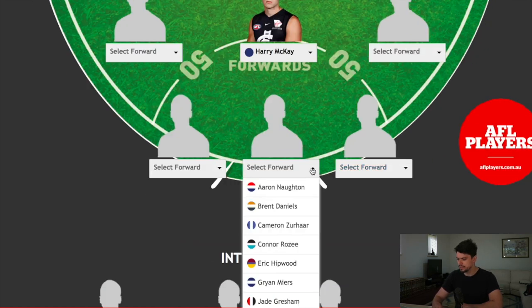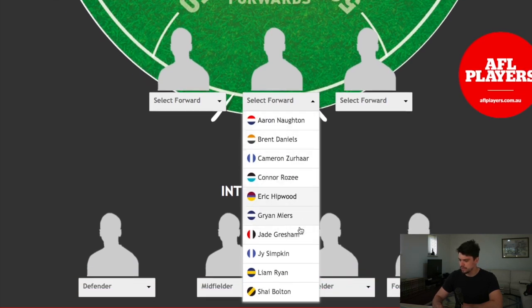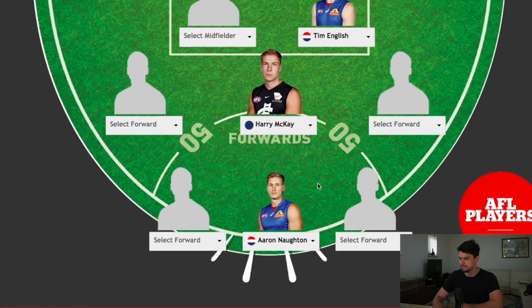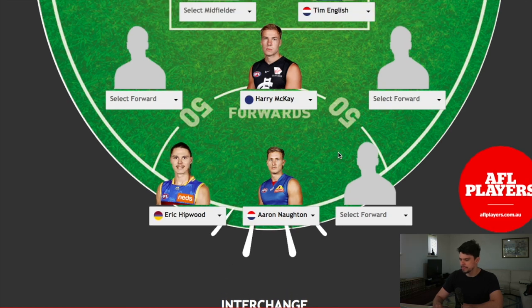Now let's have a look at who else you can pick as another key forward. You've got Hipwood and Norton by the looks — they're probably both going to make my side. I'm going to have Aaron Norton as a key forward; I think he could be an absolutely unreal player one day. And then as a third tall, because he's a bit skinny it kind of takes the pressure off, Hipwood can take one of the pockets.